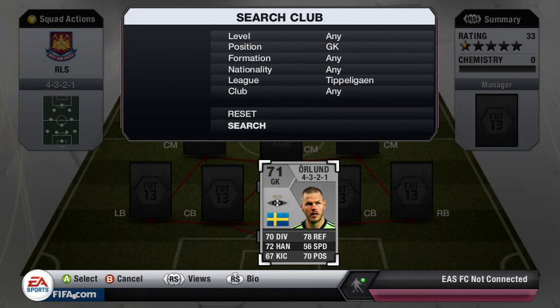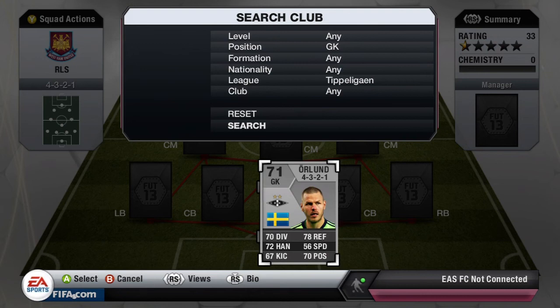We have Orland. He was a rare last year in FIFA 12 because I used him in a Tipper Legion or Swedish squad. But 70 diving, 72 handling, 78 reflexes and 70 positioning makes him one of the strongest silver keepers and probably the best goalkeeper in this league. He's a great shot stopper overall — I always try to get the best goalkeepers in the division.